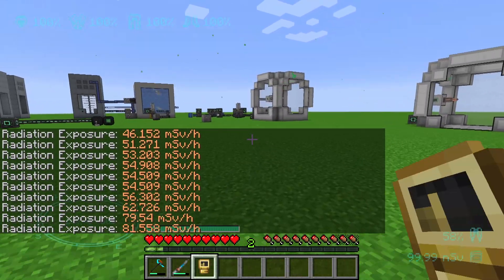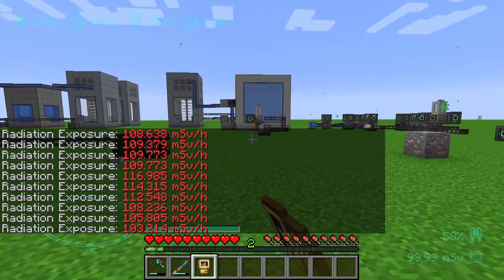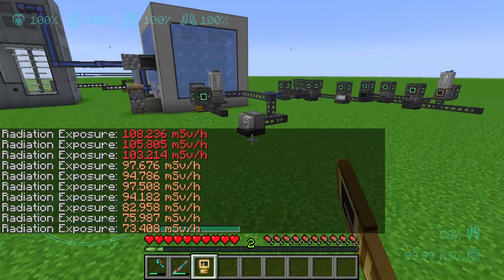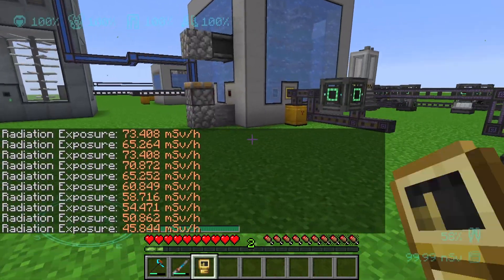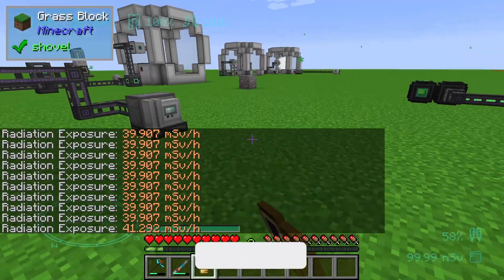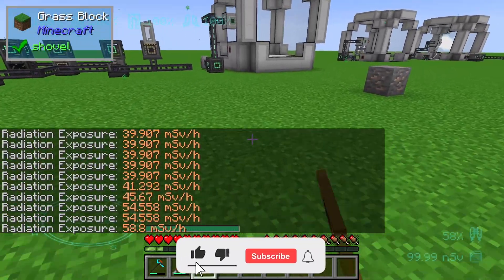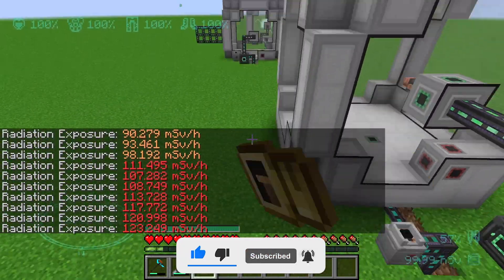If we go to our fission reactor, for example, you can see it's increasing a bit, but then it goes back down. At the fission reactor we have only about forty millisieverts per hour.